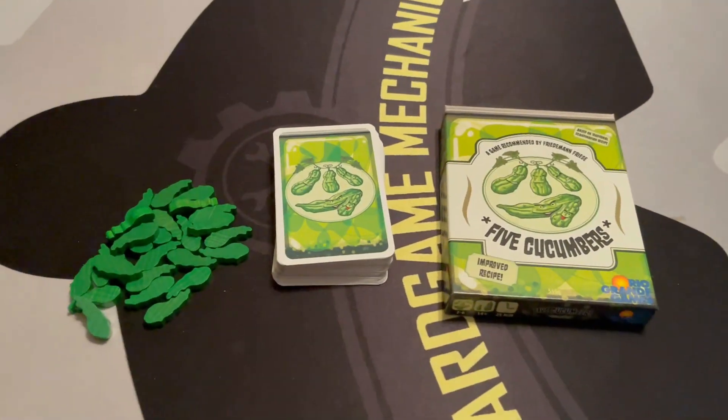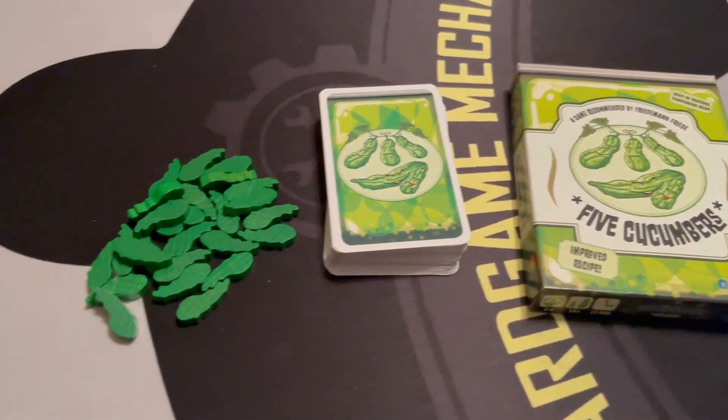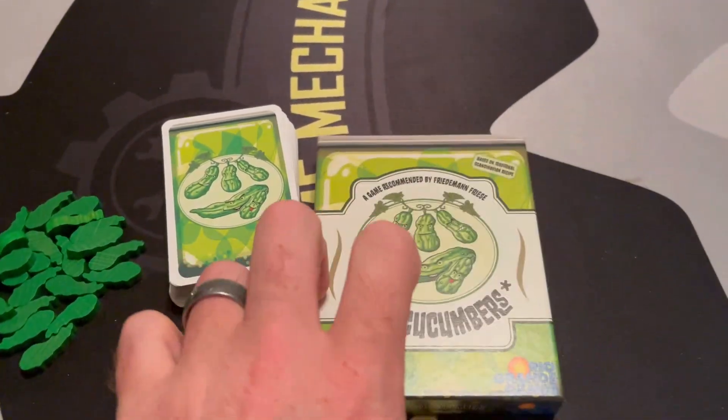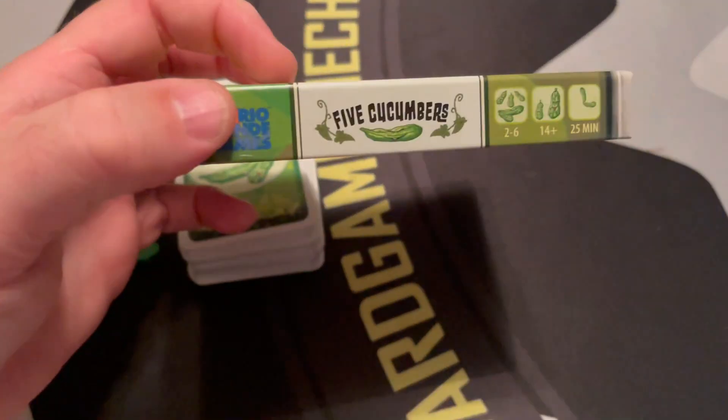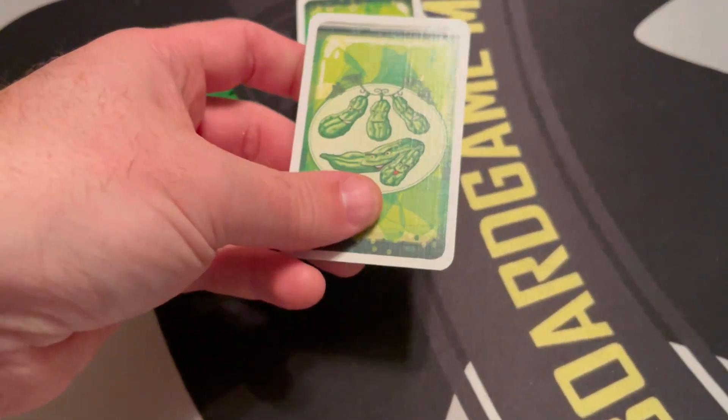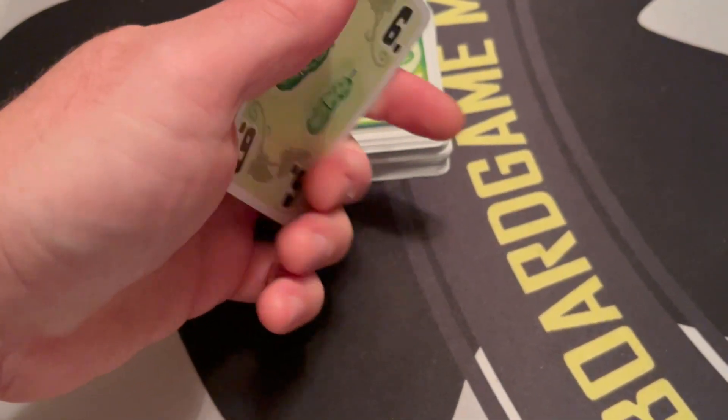All right. Here are the components for Five Cucumbers. Not a lot. So, there's the box — it's pretty thin, a small little card game box, no issues there. And the cards are nice quality, linen finished.